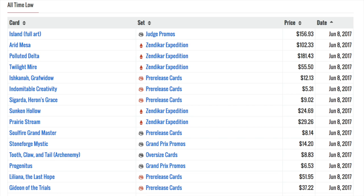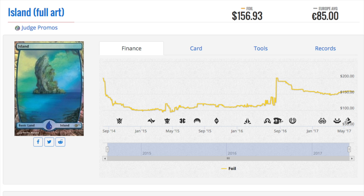Judge promo Island, which was a $200-plus card at one time, is now $156 — slightly less on eBay, around $145 with shipping. The point is there aren't enough copies of it. It's a one-of, and even in EDH, who plays one Island in their entire deck? Maybe some tier-5 rogue deck, but that deck probably wouldn't want this Island because it costs more than their entire deck.